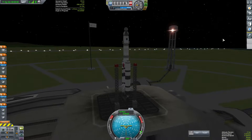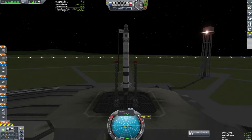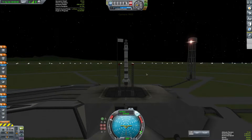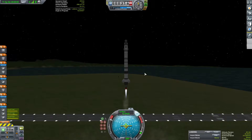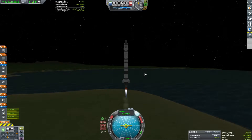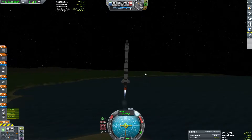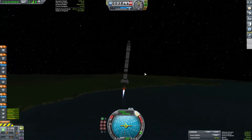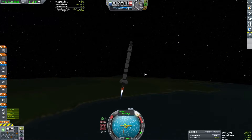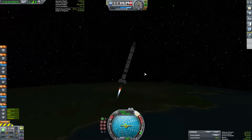Alright, here we are. Night time launch. We gotta hurry - it doesn't matter what time it is, he's running out of snacks. He's probably got some cereal. And launch - away we go. Throttle back a little bit, 70-80% or so. Normal tearing, classic stuff.